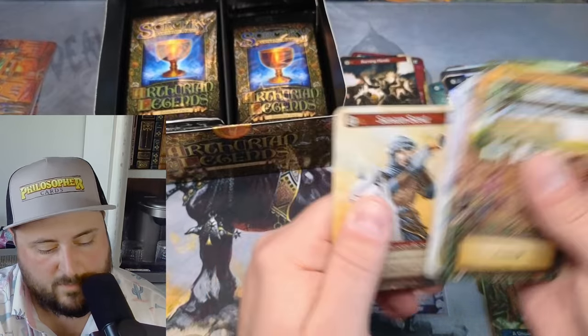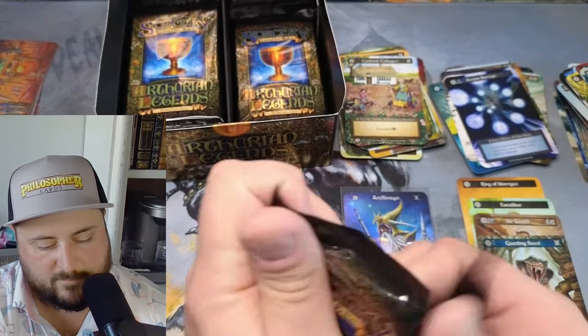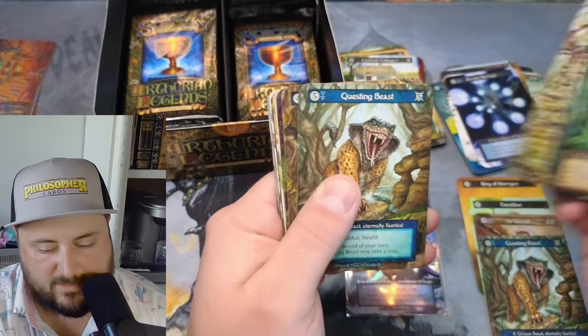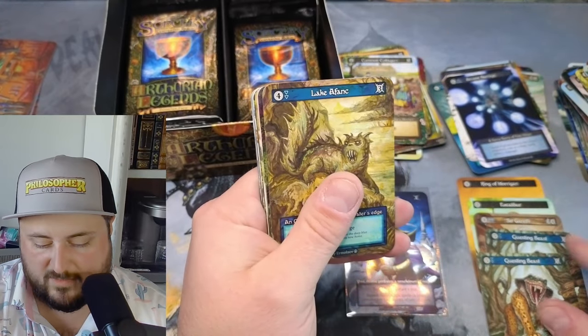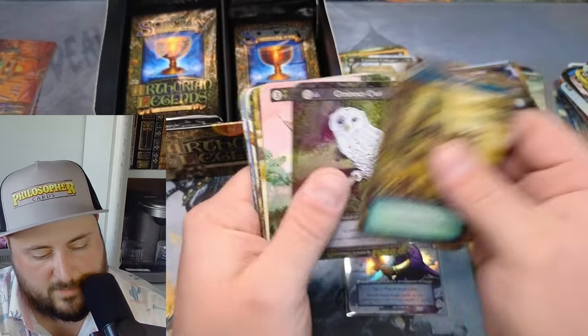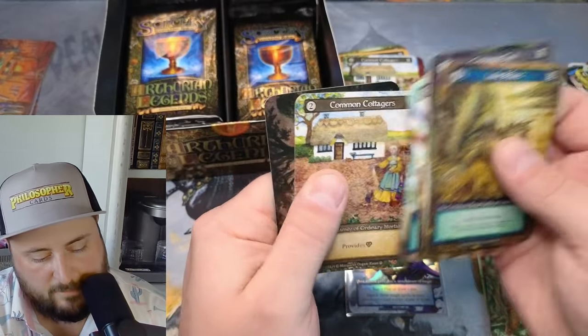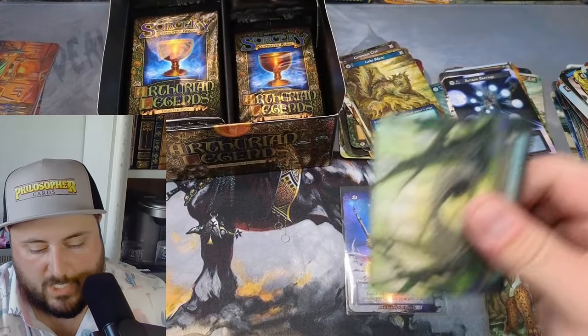If you're wondering what a case looks like, this is going to be it — we got two Questing Beasts! Isn't that a bit odd? Clumping. Clumping. Clumping.